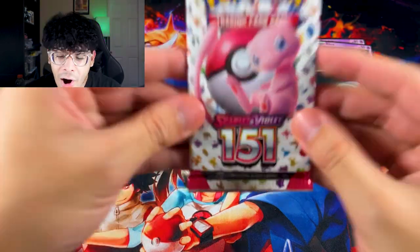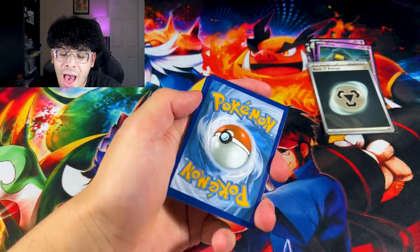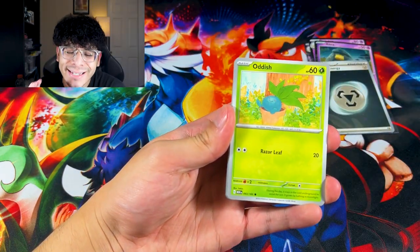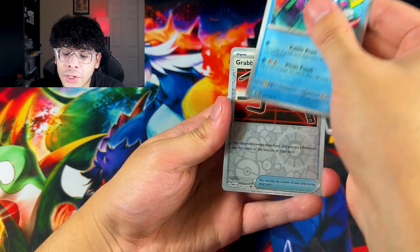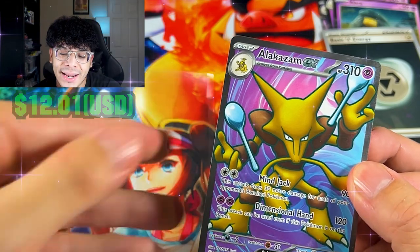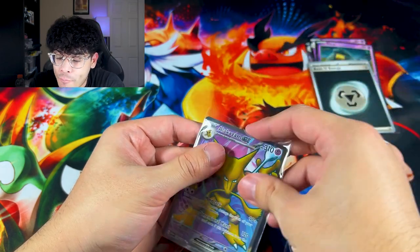Now we're down to the final pack. The only way the box can win is with a crazy hit or a God pack. Here's the energy — we got a Metal Energy. Final pack of destiny. We got Wartortle, Hypno, Poliwrath, Grabber — no God pack, no Art Rare — and we got the full art Alakazam, everybody! That right there is fitting: Alakazam EX from an Alakazam collection box. That is super, super fitting right there.